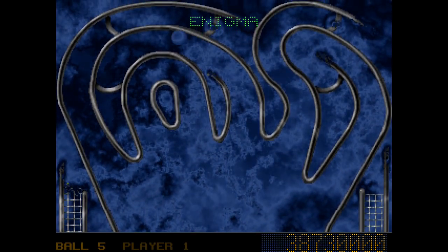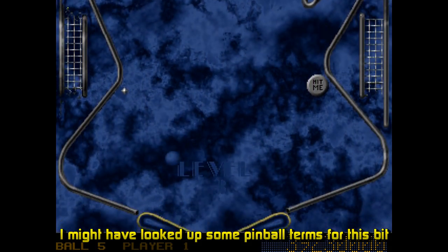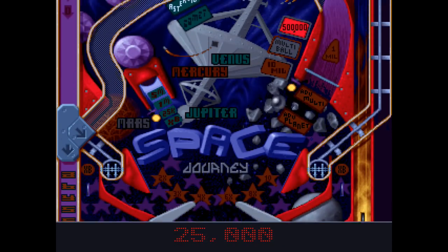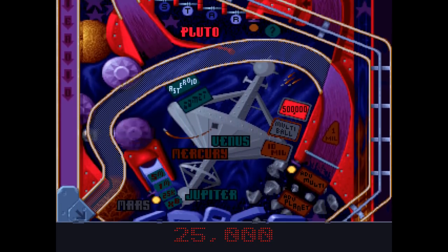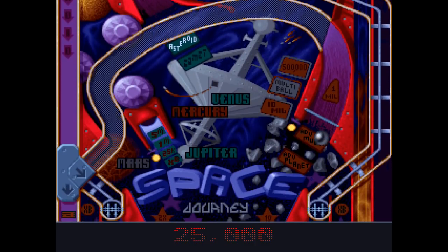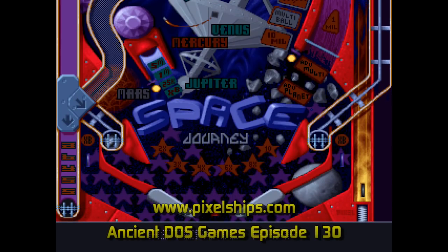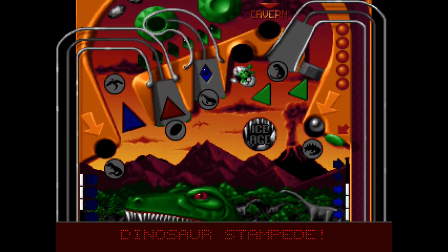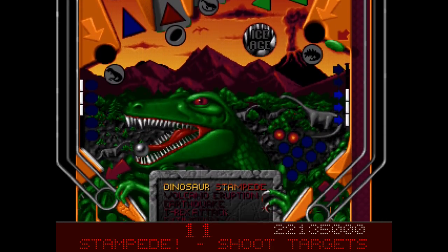However, Enigma makes up for this by having no in-lanes, kickers or out-lanes, meaning that there's much less chance to drain unless the ball goes SDTM. I'm not going to go into the details of all the other tables here, but if you're interested in an in-depth look at how they all differ and the best setup for them all, Chris Asic's Ancient DOS Games series has a great video guide to the game in episode 130. With such an enormous variety, some tables are regarded as much better than others, but the overall quality is generally high.